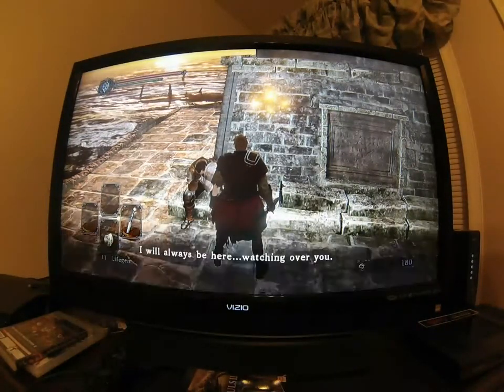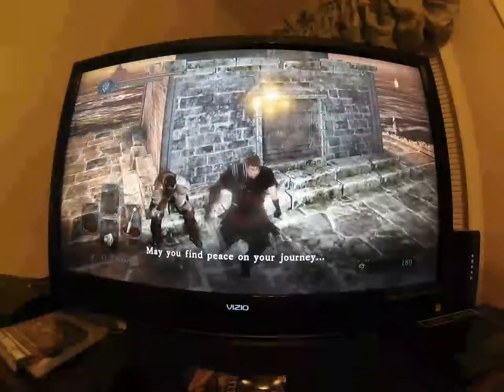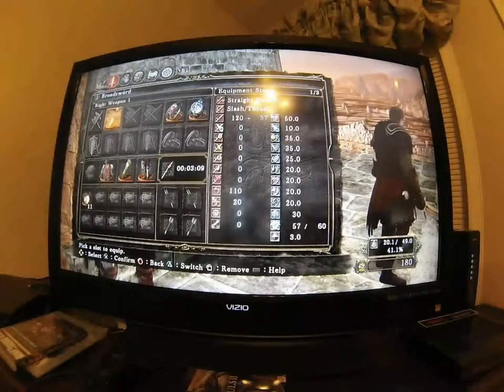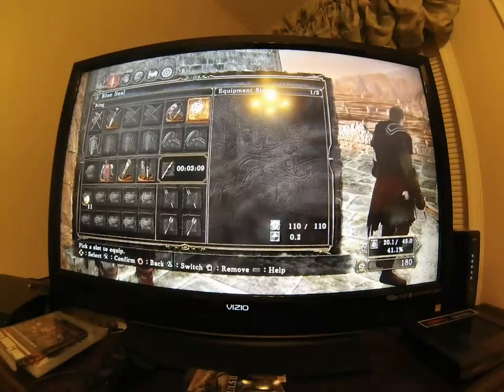But more importantly, when you talk to him and join the covenant, he presents you with the Blue Seal Ring. Let's go into the equipment right here — that's the Blue Seal Ring right there. It says 'Covenant Ring for Apostles of Blue,' and basically this ring gives you a little HP boost. So it's a good little starter ring.